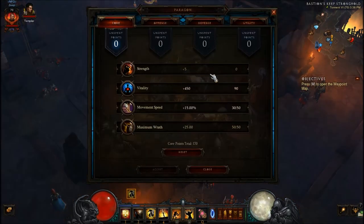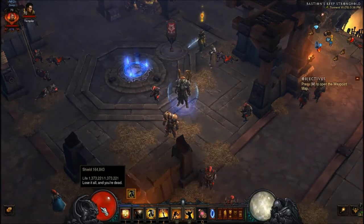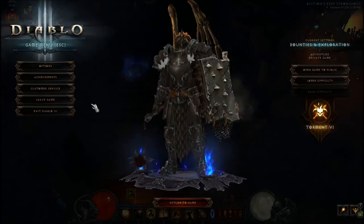In the first crusader build, if you're not having issues sustaining your wrath, you can actually just go with movement speed and then the rest into vitality. That way you have more health — that bumps me up to about 1,300,000. So that's it for the crusader.